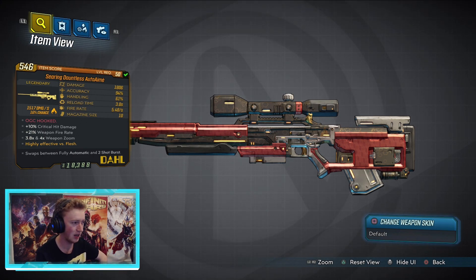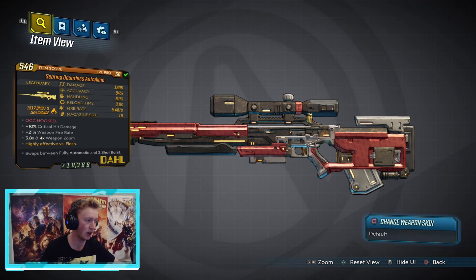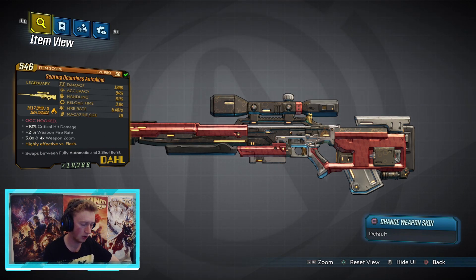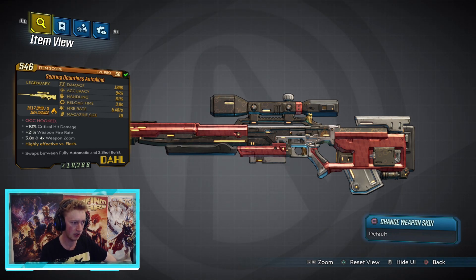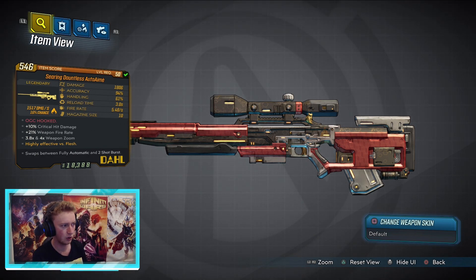The accuracy is almost pinpoint at 94, handling is average at 61, and magazine size is 10. This one also has elemental damage on top of the 1800 base damage — 1500 fire damage per second with a 16% chance, which is pretty good for a sniper rifle. It has a 10% increase to critical hit damage and a 21% increase to weapon fire rate, hence the speed boost.